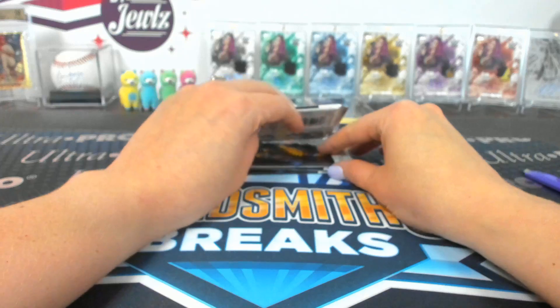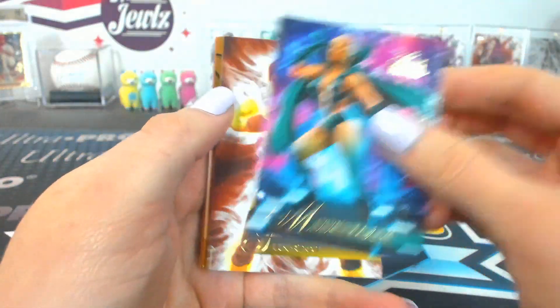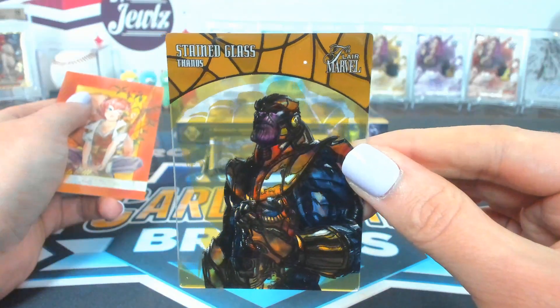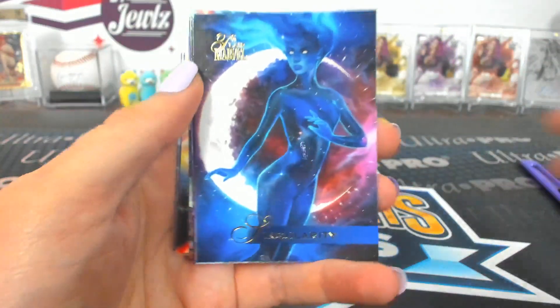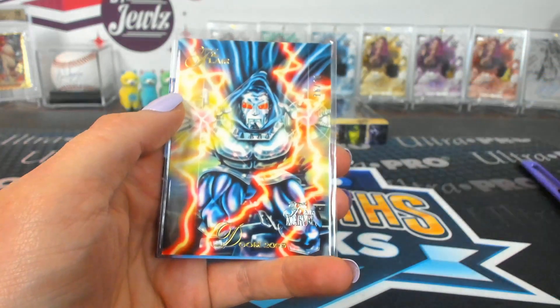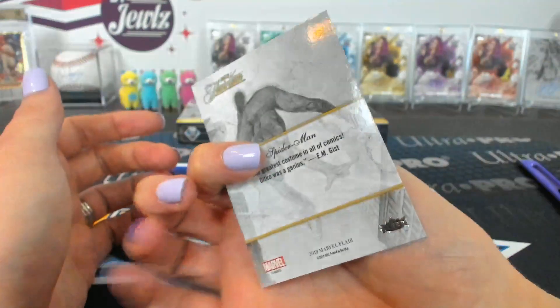Pack twenty-four — Trash Panda. Moondragon, Sunspot. A Stained Glass Thanos — he looks awesome. Stained Glass Thanos. Trash Panda. And Squirrel Girl. Pack twenty-five — Shooter. Looks like a buyback maybe. Singularity Ghost, Phantom X, Venom. Yep — a Doom 2099, 16 of 20 buyback from 94. And a Spider-Man Flarium.